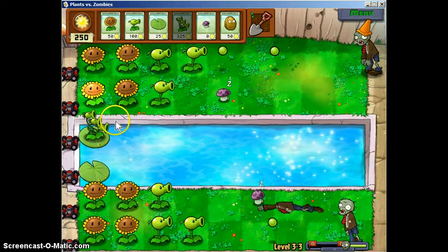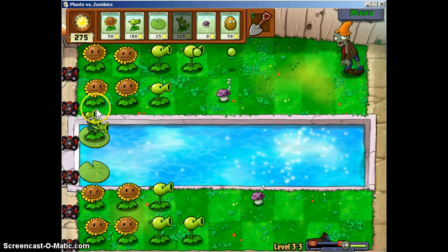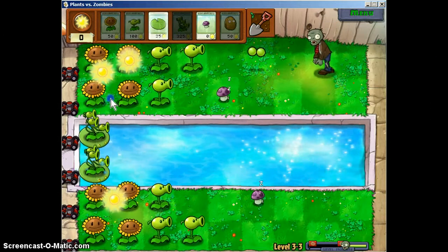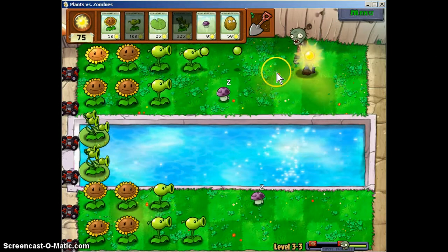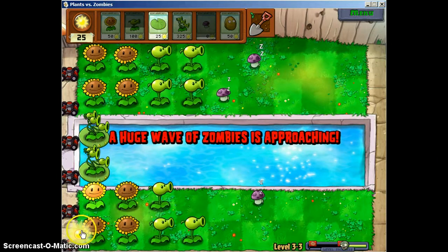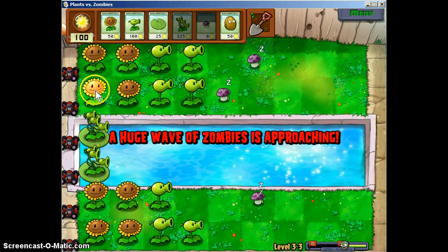If you didn't watch that video — a 3-peater can shoot in 3 rows. It doesn't do triple damage, but it just goes in 3 rows. It doesn't do 3-pea damage, like I just said. But it shoots in 3 rows. So, can you use a 3-peater with the fire?